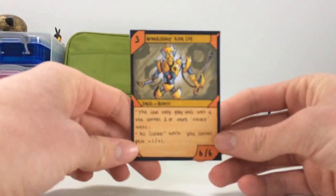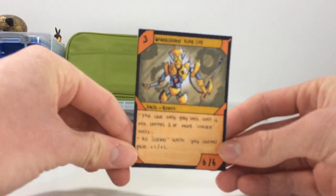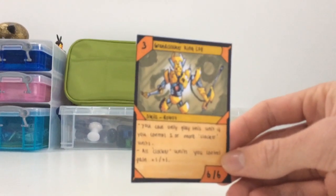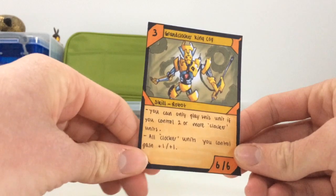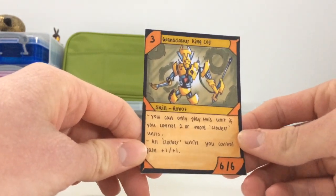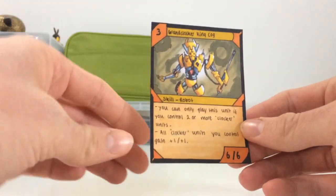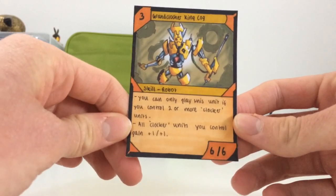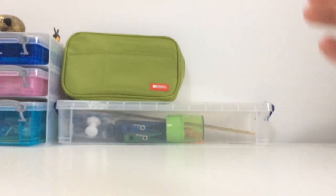And finally, this is the main card of the deck — the Ground Clocker King Cog. It costs three and it's a skill type robot. It says: you can only play this unit if you control two or more clocker units, so it's a bit harder to summon than the Ground Clocker Baron Baton. It says all clocker units you control gain plus one plus one, and it has six attack and six defense. So these are the guys that I'm making my deck around.